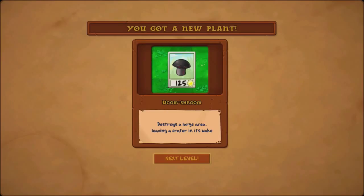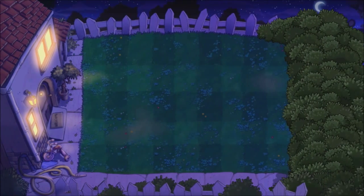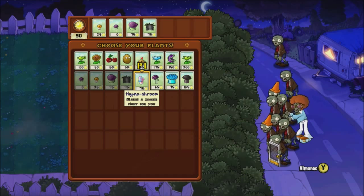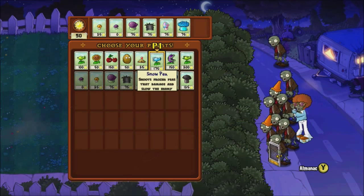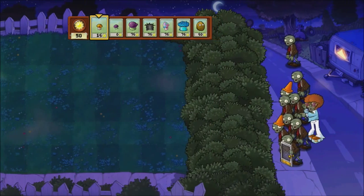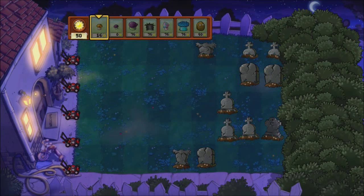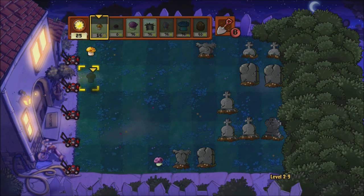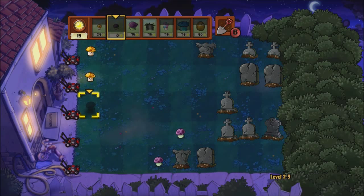Now we have the Doom Shroom. This destroys a large area, leaving at least a crater in its wake - this will destroy most of the zombies on the screen. To note is that you will not be able to plant wherever you place it. So I'm going to go with our usual configurations but this time take the Ice Shroom. The Doom Shroom can be useful, but I find I tend not to go for it because not being able to plant things can often be quite irritating.